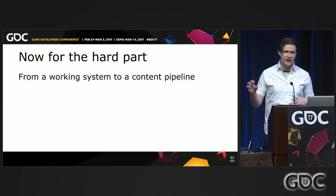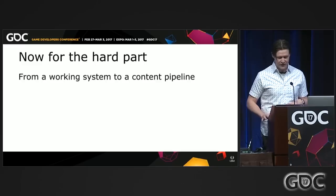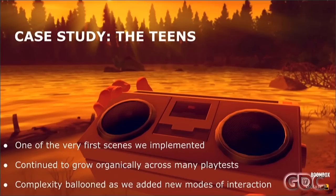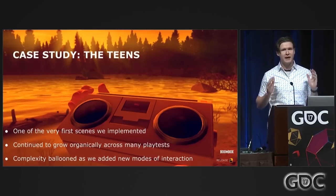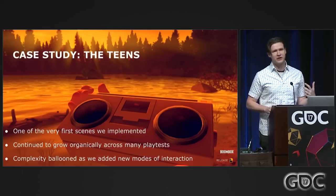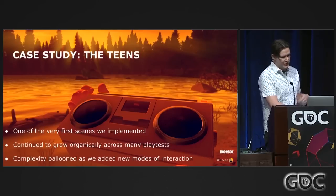What Will just laid out was the system we had for the entirety of Firewatch, built very early on. But this was just the beginning — we had a working proof of concept but needed to fill the game with four to six hours of massively branching content. We also had a creative process at Campo Santo where we were constantly doing rewrites, cutting and rewriting dialogue. So we needed a content pipeline. The teens scene was one of the earliest scenes we wrote and fully implemented, and one that never stopped growing — every time we did a play test, someone wanted to interact with the teens in a new way.